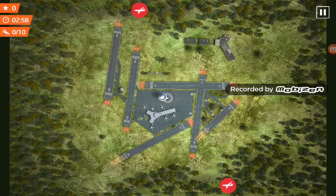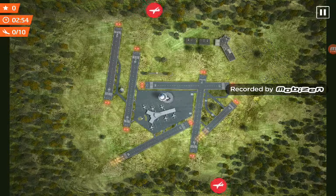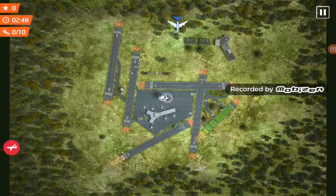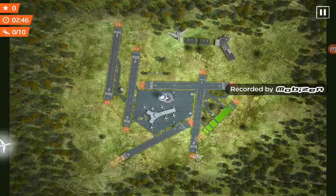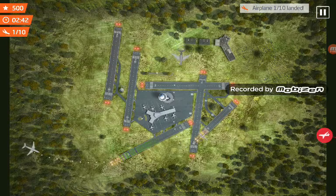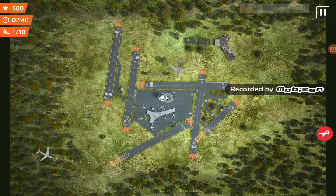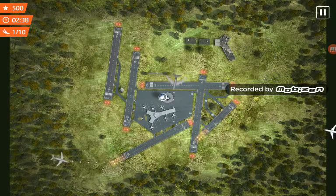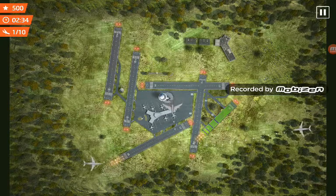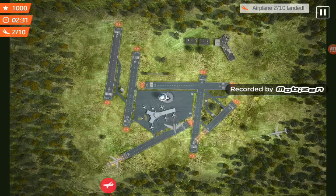Two runways and I've got to land 10 aircraft. The two runways lighting up with yellow lights are open. I might as well bring this one around here — this one can go to that runway. It does get hard because you've got to look everywhere and guide planes, but right now I think we're doing good.